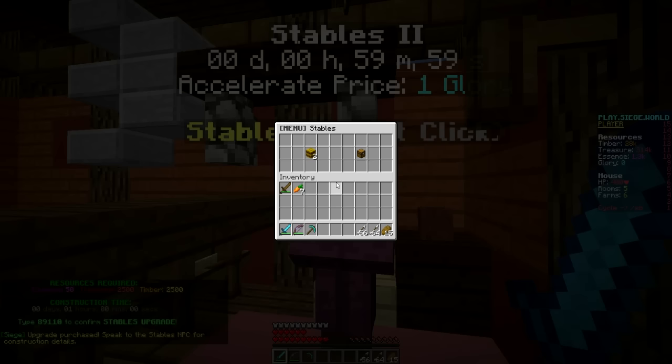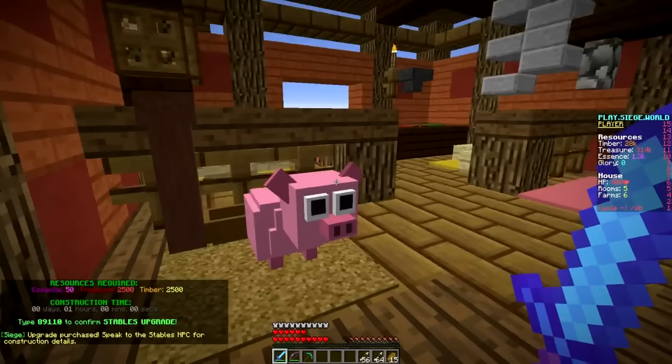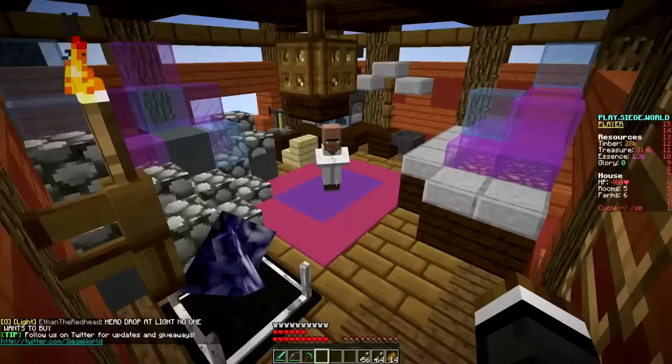First things first, let's get these stables up and running to the next level. This will take exactly one hour, but when it does we'll be able to get horses next episode, which is great. And look at this demented pig by the way — what is wrong with you Mr. Piggy? It's a really, really creepy pig.